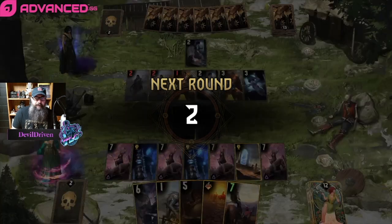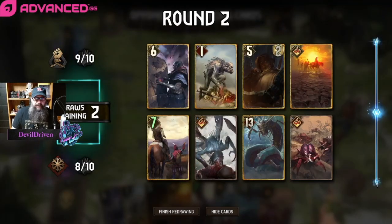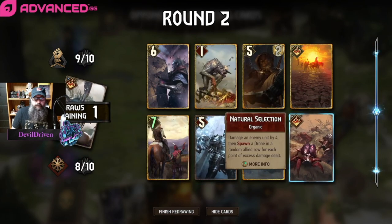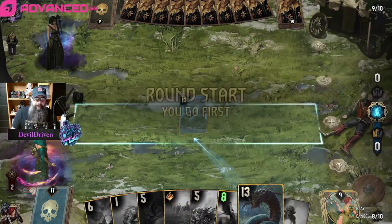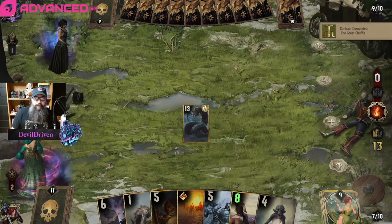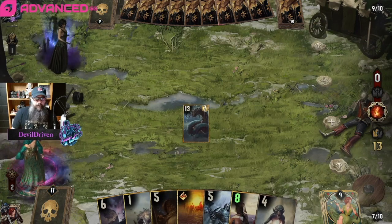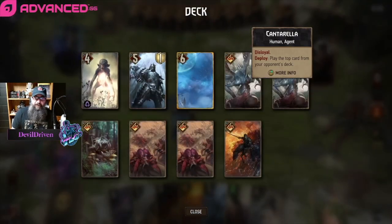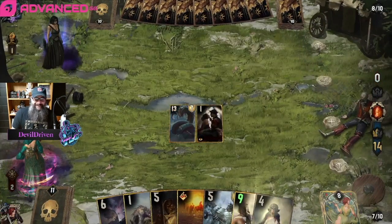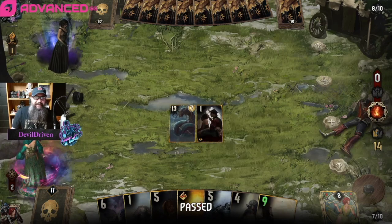That's good for the bleed. Okay, those are huge — we just go here and then pass. He wants a long round too, but I think we want it more than him. Cantarella — there are some bad cards in there. Let's pass; we don't want to mess around here.